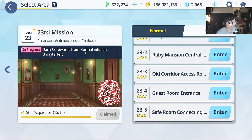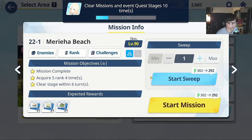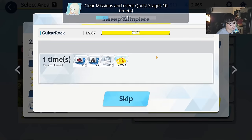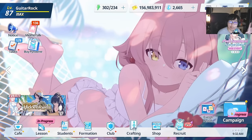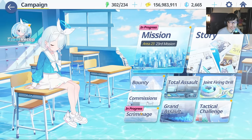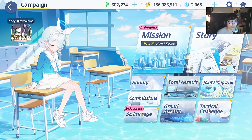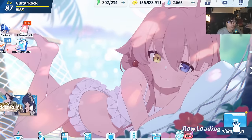With the current triple drops active, every time you sweep a stage, you push your level-up progress bar. Any stage that consumes stamina will give you account EXP — whether it's normal, hard, or event stages. The exception is bounty stages and scrimmage stages that use their own tickets; those do not contribute to account EXP. But any stamina-consuming stage will give you account EXP.